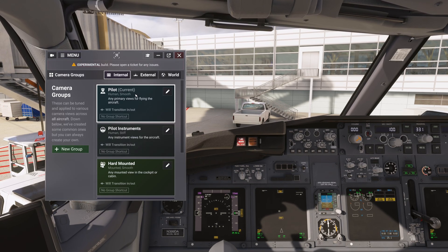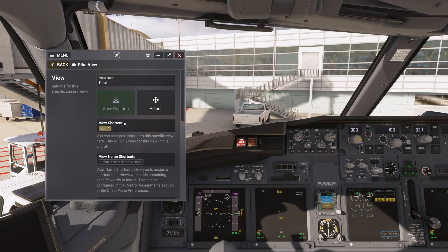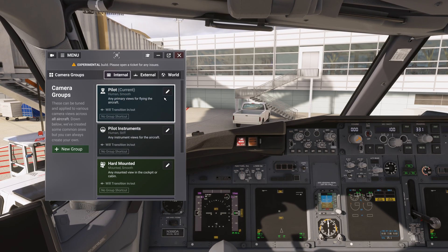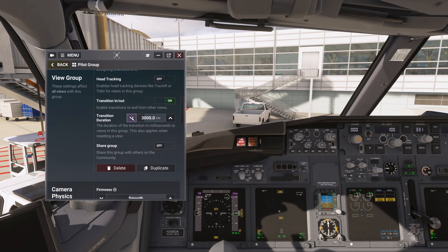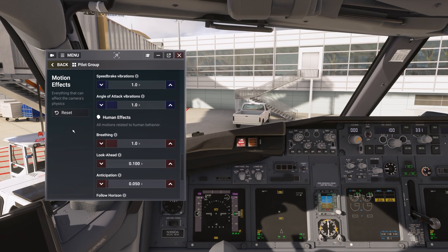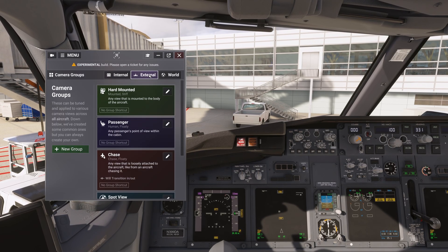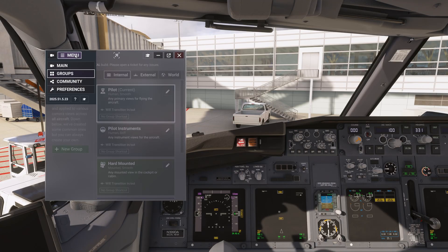The second button in the menu is Groups, where you can edit all groups either by clicking on a view and editing the group there, or going to Groups directly. By editing groups I mean setting things like: do you want head tracking in that specific group of views, how do you want the transition to happen from one view to another, what are the camera physics and motion effects for that group, and naming or adding new groups. It's very self-explanatory and everything is well organized.